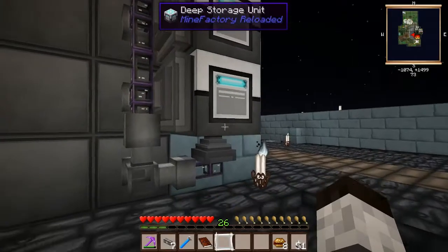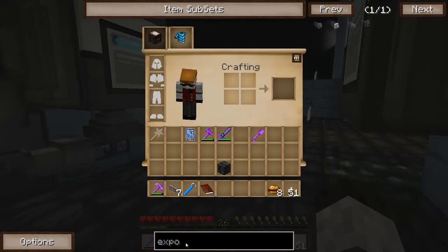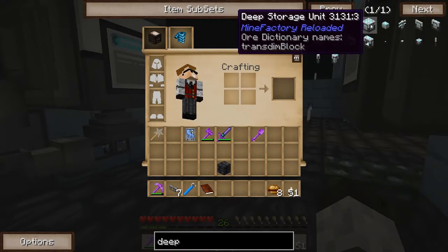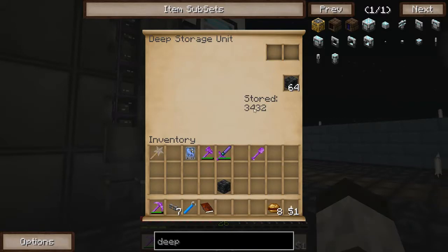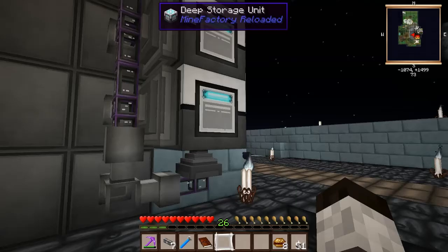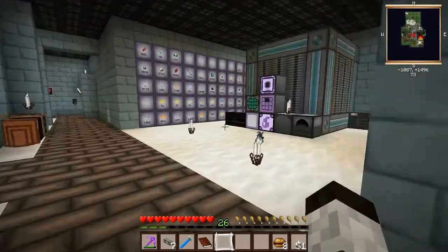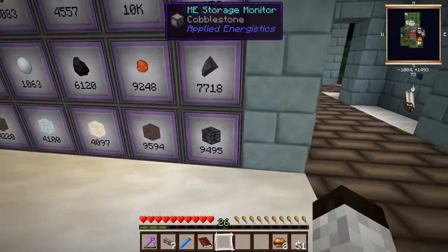I actually forget how much a deep storage unit can hold, but it's a lot — like billions or trillions of items. We'll let the cobblestone pour in, and once all 15,000 are in there, we can remove the export bus and start piling some other item in there.